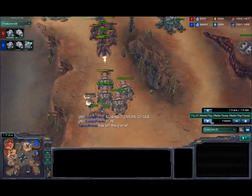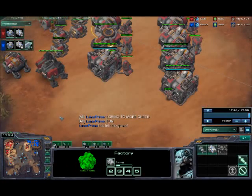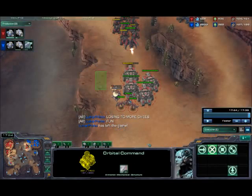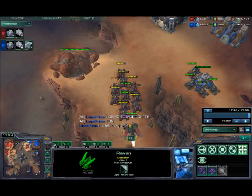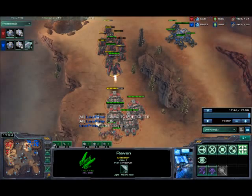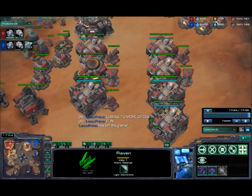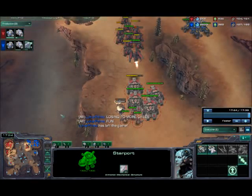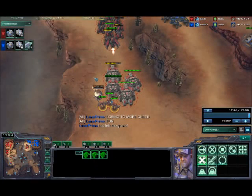Apparently he doesn't GG and says he's losing to cheese — I guess do this build if you want to cheese. But anyways, this is a build that will allow you to get into the late game and practice consistently and get better with, as opposed to just trying random things. The main things to note: keep air control, two factories per extra base — one with reactor, one with tech lab — and keep your upgrades going.